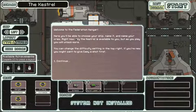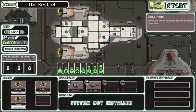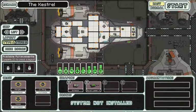Welcome to the Federation Hangar. Here you'll be able to choose your ship, name it, and name your crew. Right now only the Kestrels are available to you, but as you play you'll unlock more. You can change the difficulty setting in the top right. If you're new, you might want to give easy a shot first. I always play on easy, because it's too hard without it.